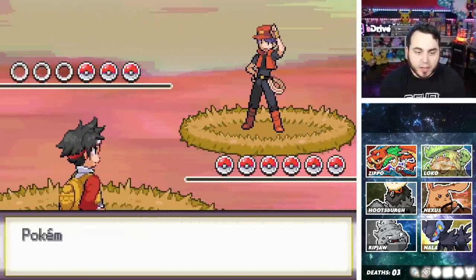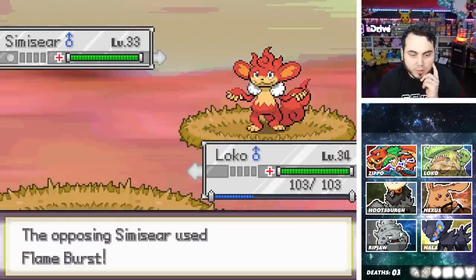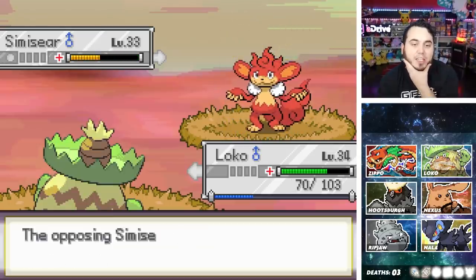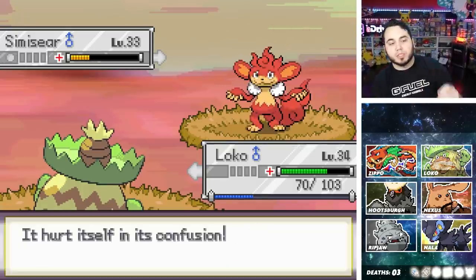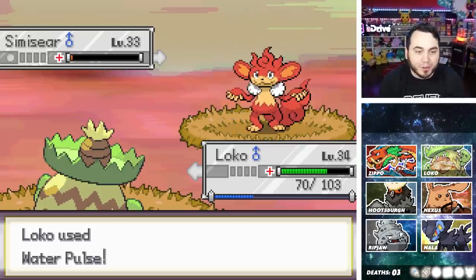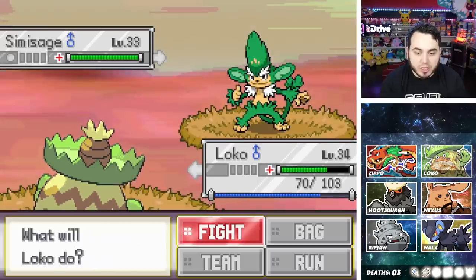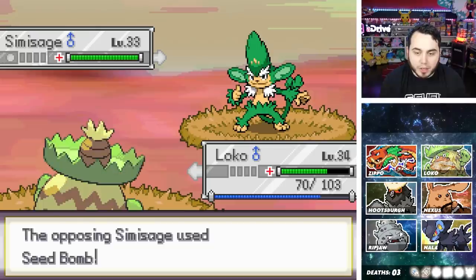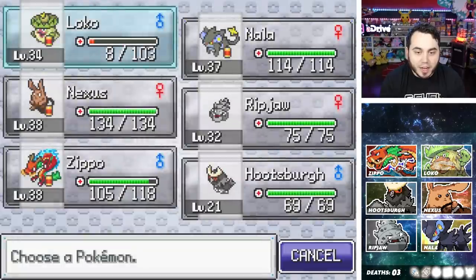We're taking on a handful of these trainers. Fred's got three Mons — kicking things off with a Simisear. I'm going to hit him with a Water Pulse and see how much this Flame Burst does. Yeah, it's a 2 KO and I get the confusion. Loco — Ian Quesadillas with Pico de Gallo — playing no games and he's going to hit himself in confusion. I really need some better moves on Loco though, like Mega Drain and Water Pulse ain't cutting it right now — I need Surf. Then there's a Simisage. Loco almost died!